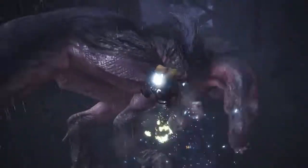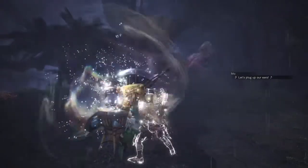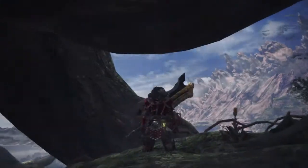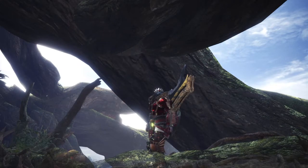Greetings everyone, 3DHero here, and welcome to today's latest mix set build, where I'll be focusing on a switch axe build that incorporates exhausting monsters and making them completely vulnerable to your charge attacks. I like to call this build the Exhaust King set, as generally you'll be the only one standing in the end, but also because your armor set looks quite snazzy for my hunter.